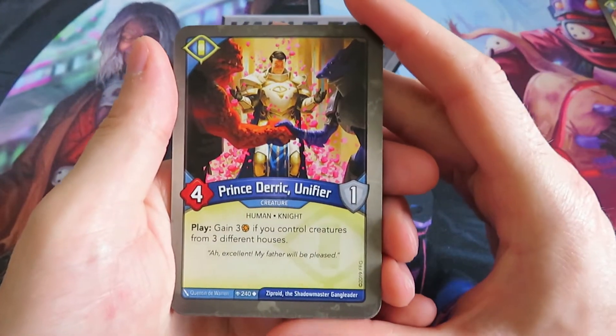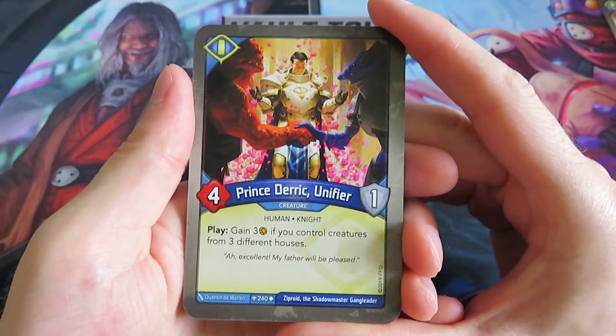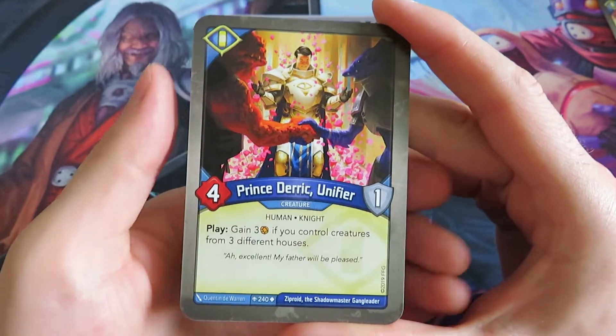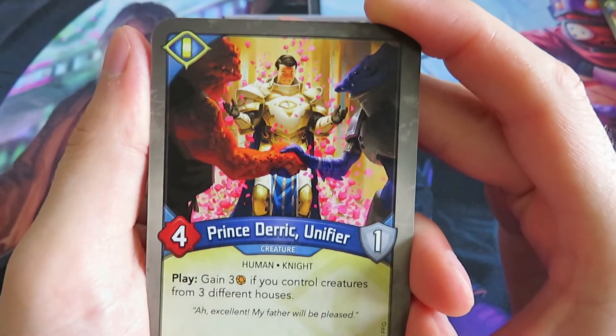We've got our first creature: Prince Derek the Unifier. A 4 power, 1 armor creature with a play ability - gain 3 amber if you control creatures from 3 different houses. Nice. And in the flavor text: 'Ah, excellent. My father will be pleased.' Very nice.